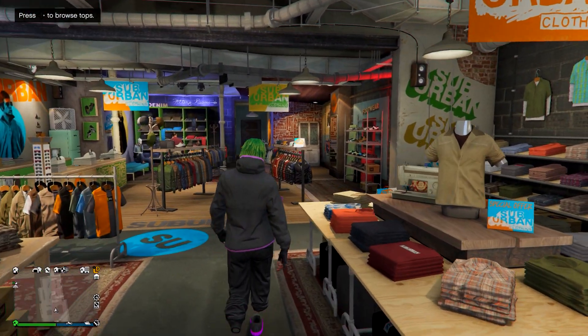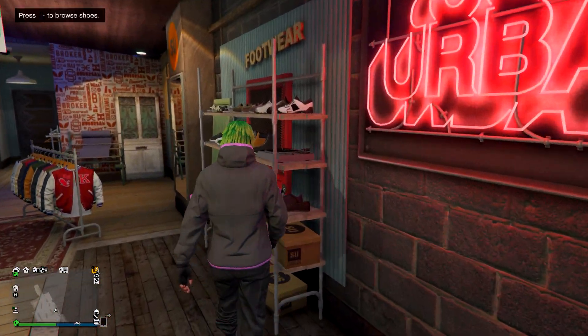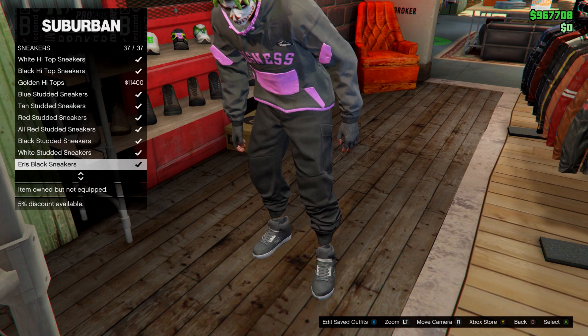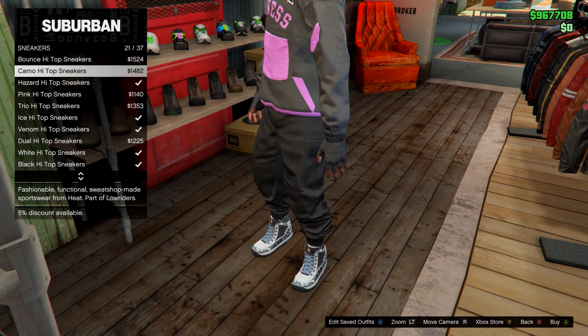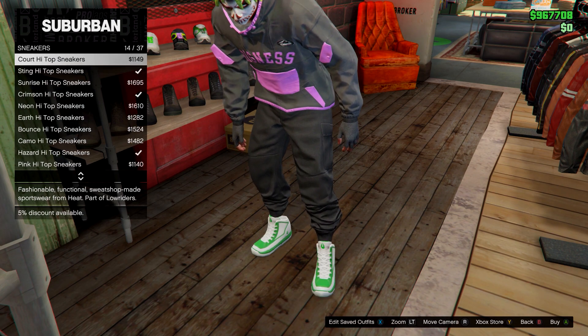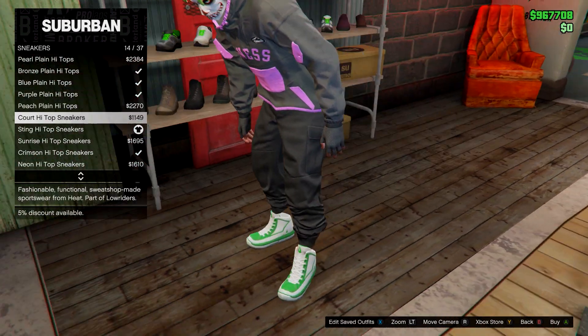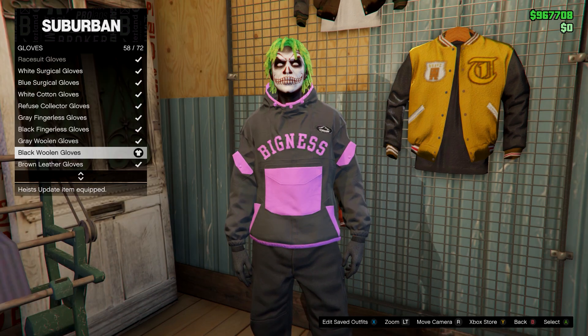To make the outfit, first come to your clothing store, equip your black joggers, then head over to shoes. Go on sneakers and find the Sting High Top sneakers. After that, go to accessories, go on gloves, and equip the black woolen gloves.